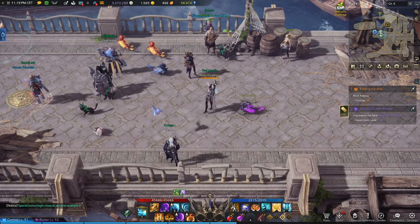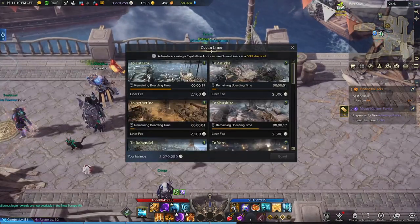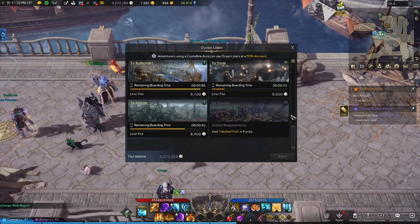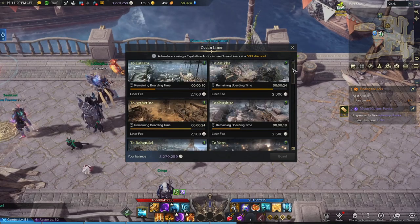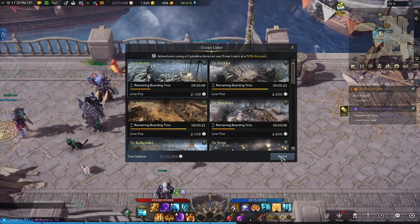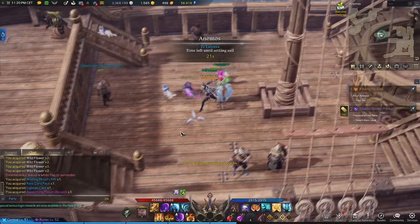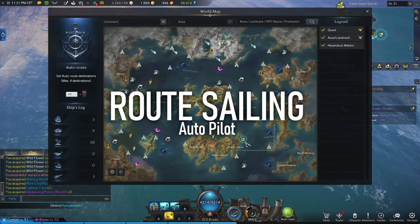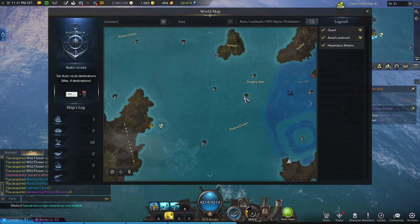Number eight: ocean embarkations — or as I like to call them, ferries. Getting around from one continent to the next while sailing yourself is relaxing and fun, but it's not the fastest route of travel outside of direct teleport. If you're running on Bifrost or Song of Return cooldowns, head to your local port, talk to the NPC, and pay a trip fee to get to the next area much faster.